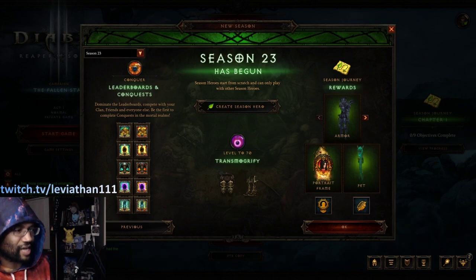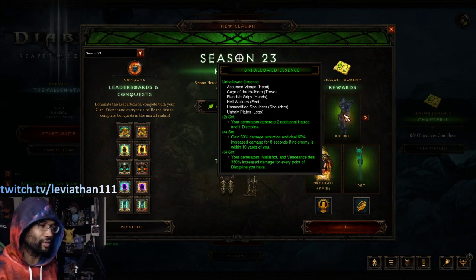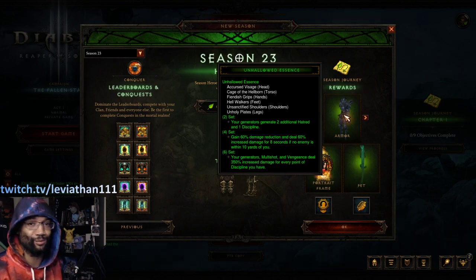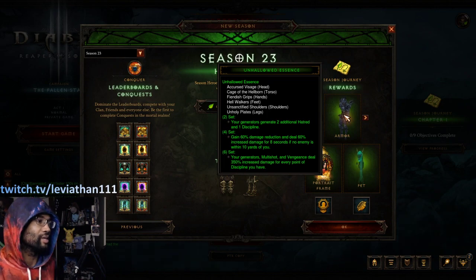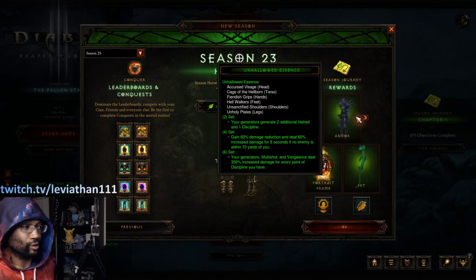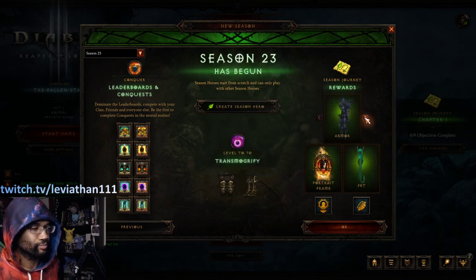This is a solid lineup, not the greatest, but there are some winners. Demon Hunters got Unhallowed Essence — great start, Multishot is lovely. The way things are looking right now with the GoD nerf, it's not looking good — GoD is really bad. So maybe you'll be playing some UE if you want your Hungering Arrow fix. UE is always a great start because Multishot is so fast for farming.